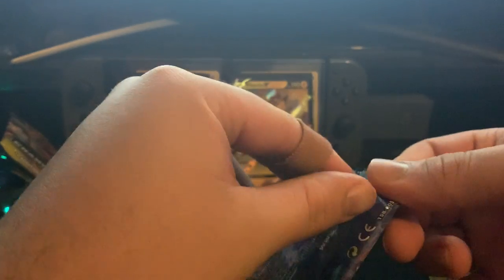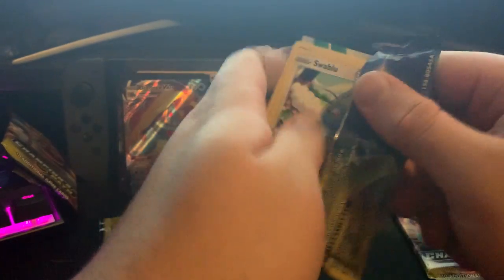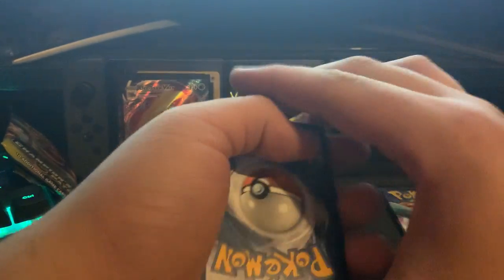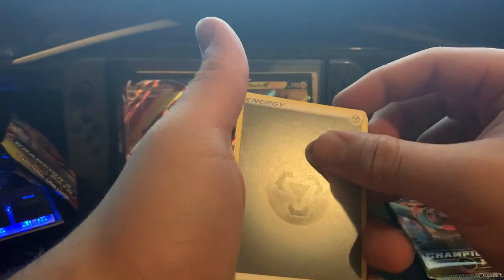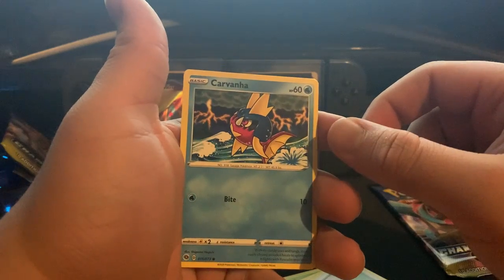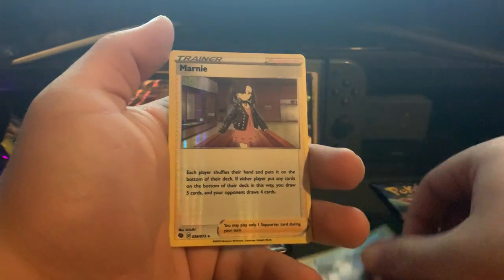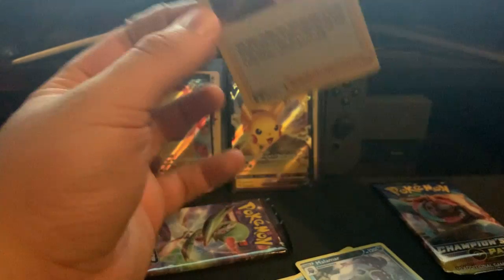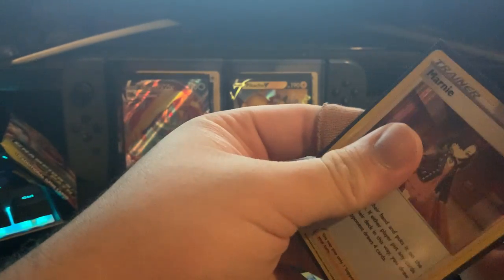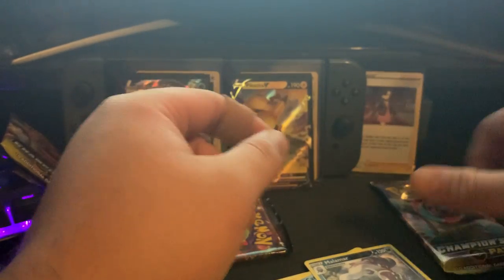I guess what we need from that is the hyper rare rainbow version — that'd be pretty nice. Next pack: Metal energy, Rotom, Beedrill, Hop, Swablu, Swablu, Weedle, Rockruff, Potion, Carvanha, Milotic, and a Marnie holo! I know she has a full art card that's probably worth a big penny. The holo's probably good as well — put that over there. Not bad, Champions Path, not bad.